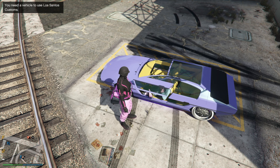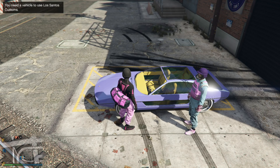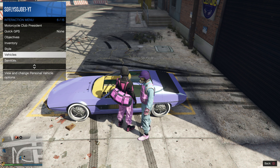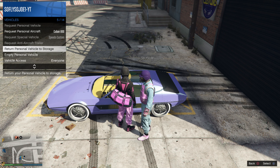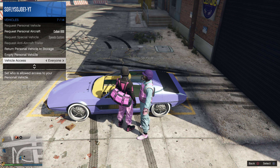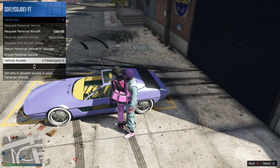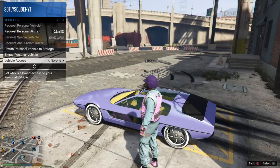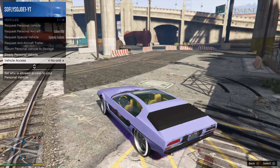Tell your friend to hop outside of the vehicle, and go ahead and open up your interaction menu and go to Vehicles. Go to Vehicle Access and scroll through vehicle access while spamming triangle. Keep spamming right on the D-pad while hovering over vehicle access and spam triangle. You guys will eventually get inside of your personal vehicle.